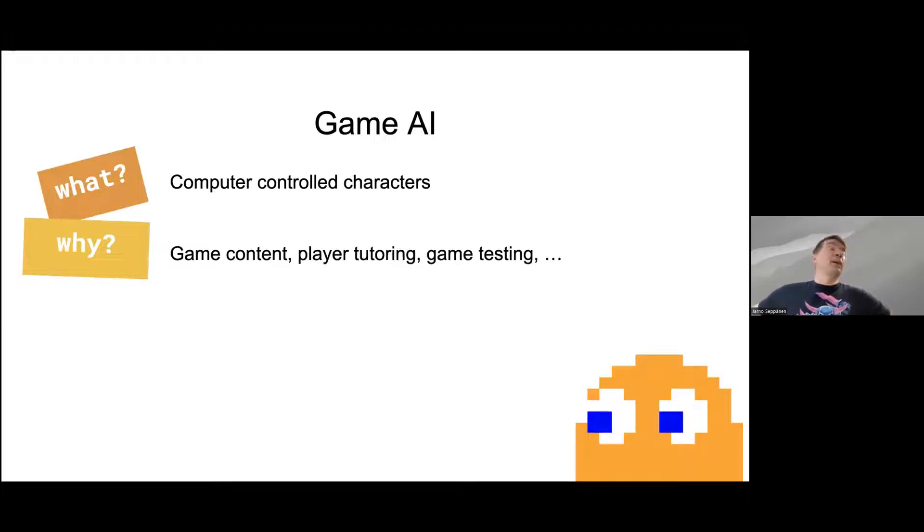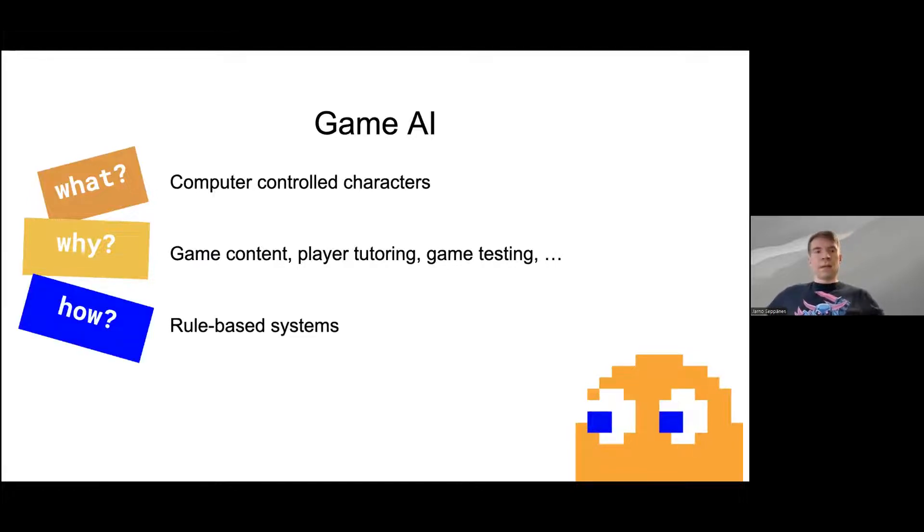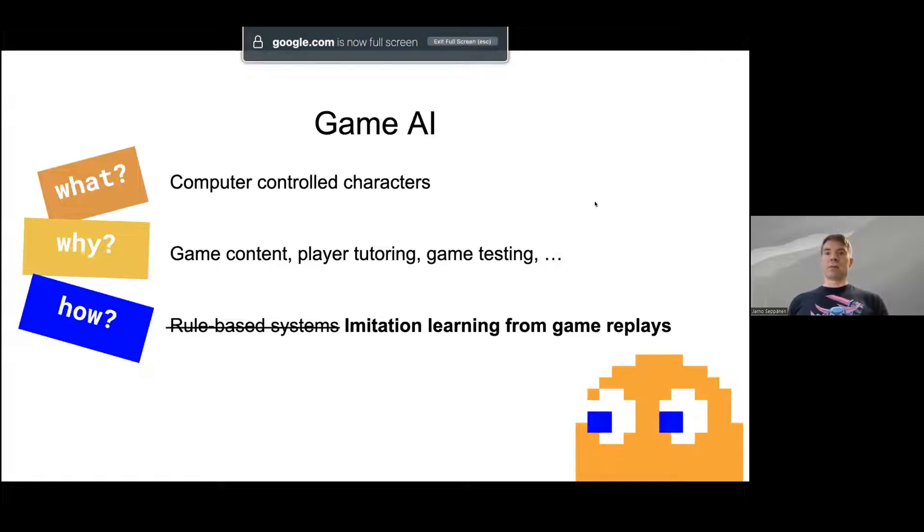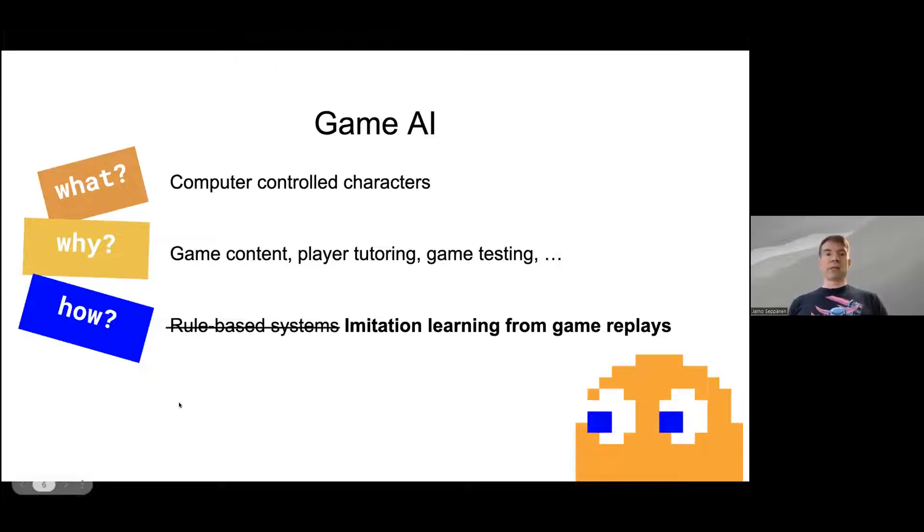What we'll be talking about today is bots, or computer-controlled opponents in the game. How game AI is traditionally made is similar to rule-based systems — some game code that looks at the game state and there's hand-curated logic decisions about what the AI should do when something happens in game. But what we're going to talk about is machine learning, or imitation learning from game replays. We're going to use actual data from the game — actual battles from real players — and train a model to imitate how players play.